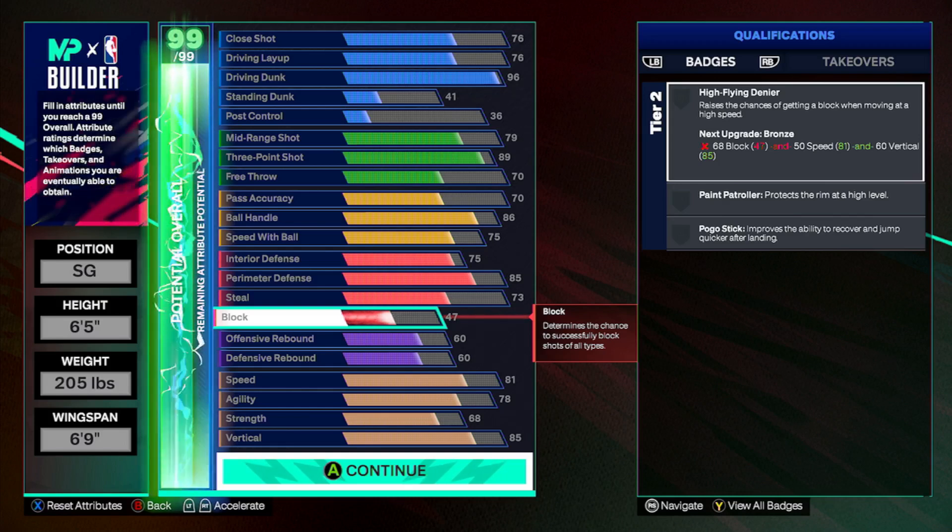Anyway, that's the template, that's the strategy on how to save your money — these builds aren't cheap. Let me know if this strategy on making builds helps you guys out. I'm really just putting on for the community. You already know what it is — it's Uncle Drip and I'm out.